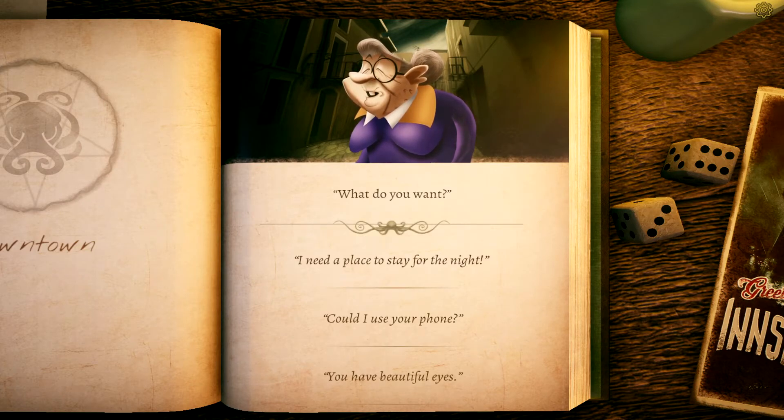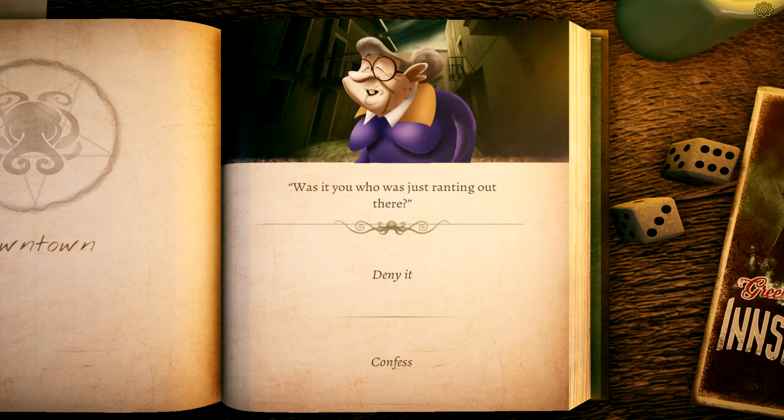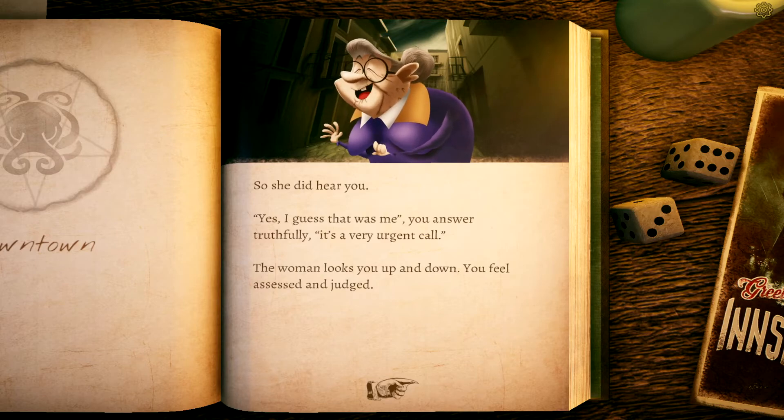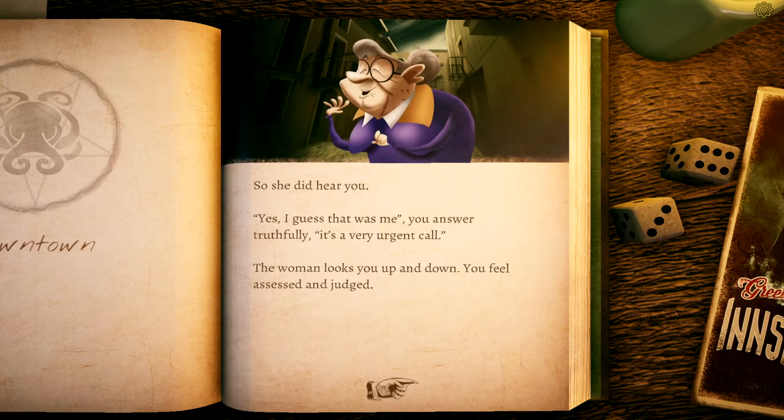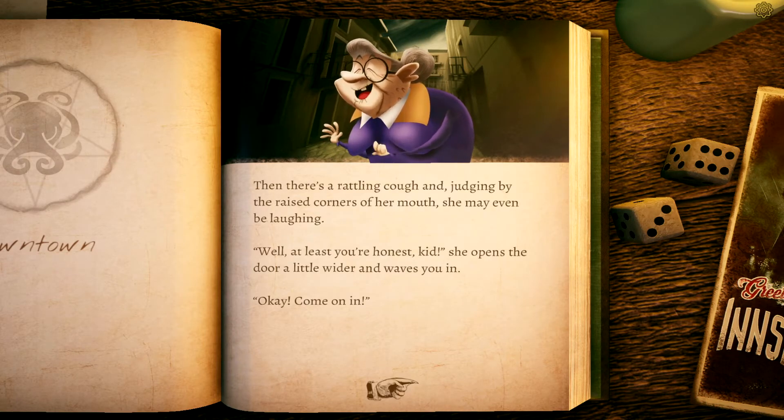The door right behind you opens and a woman is peering out. She has cracked open the front door and examines you through round spectacles. She reminds you of an insect. Her voice is rough as sandpaper. 'What do you want?' You say honestly: 'I need a place to stay for the night.' She licks her lips. 'Was it you who was just ranting out there?' 'Yes, I guess that was me.' She looks you up and down, then there's a rattling cough. Judging by the raised corners of her mouth, she may even be laughing. 'Well, at least you're honest, kid.'